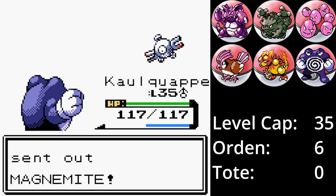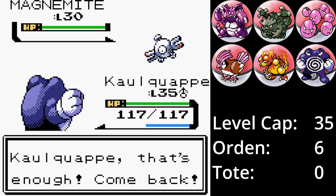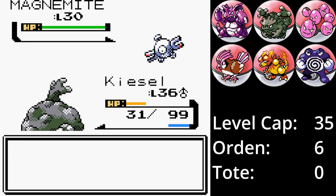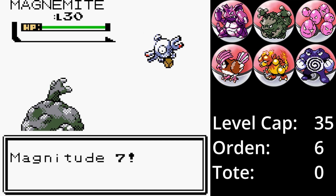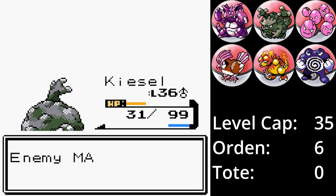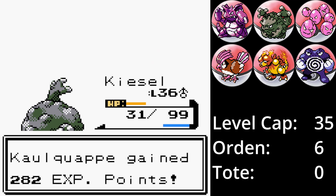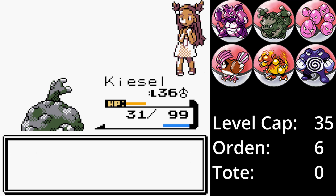Zwar hat hier alles geklappt, aber Lava hätte das Ganze deutlich einfacher gestaltet. Mit dem sechsten Orden haben wir dann insgesamt sieben Orden und können nach Ebenholtz City weiterziehen. Eigentlich müssten wir den Team-Rocket-Kram im Radioturm machen, den überspringe ich aber einfach. Dieser Abschnitt ist ehrlich gesagt nur nervig, nützt keinem etwas und die Kämpfe stellen keinerlei Gefahr dar.